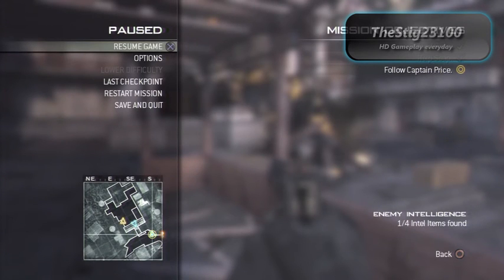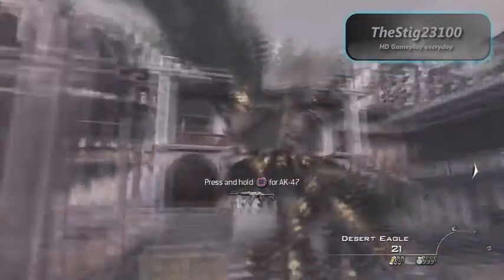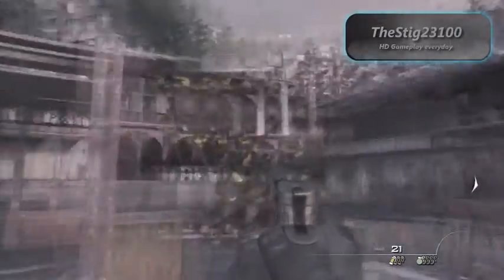Hello guys, this is Disted23100 and today I have a brand new out of map glitch on Modern Warfare 3. I'm not quite sure what the mission is actually called, but all I know is you start up the top there, you're helping I think Soap or your friend or whatever, and you have to get to the trooper.